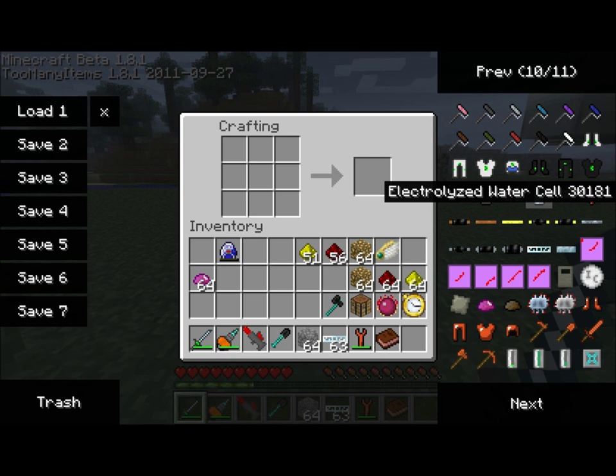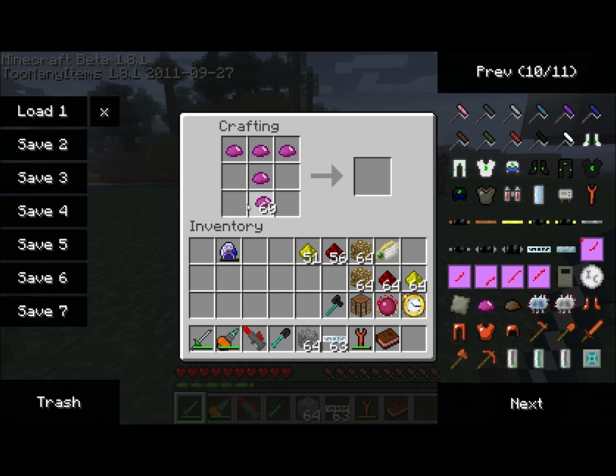The first thing you need to know about the Quantum Armor Suit is most of them require an item called an Iridium Plate. The Iridium Plate is crafted with UU Matter, and you need 7 UU Matter per Iridium Plate. This is the only way to get Iridium.